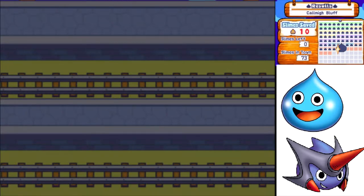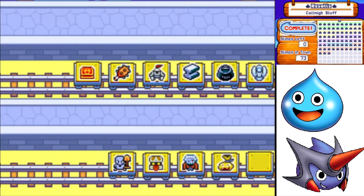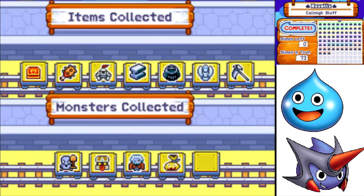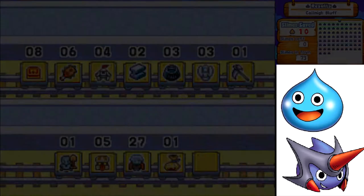We saved the last ten slimes and we get a Vulcan Gun as the reward. There's only a finite amount of Vulcan Guns in the game, so keep that in mind. And we got a bunch of stuff to take as souvenirs.